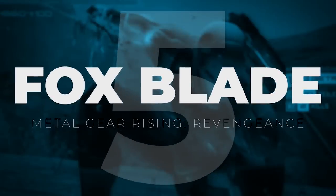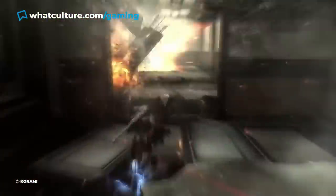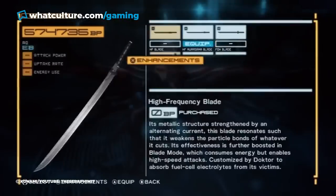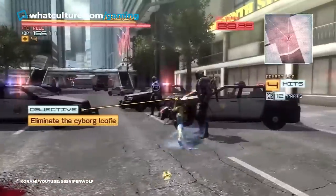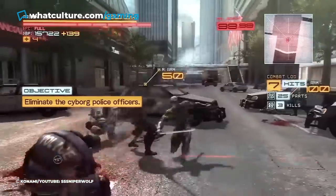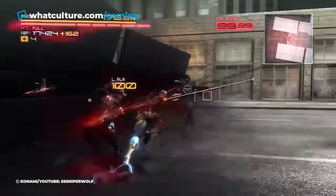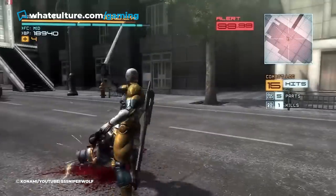#5: Fox Blade, Metal Gear Rising Revengeance. Players who pre-ordered Metal Gear Rising Revengeance were granted access to the Grey Fox DLC, which unlocked a cyborg ninja costume for Raiden and the iconic Fox Blade. Those who didn't pre-order could still buy it for a small fee, yet even then you still needed 200,000 battle points to purchase the Fox Blade in-game. Dubbed a cheat weapon by many, each strike has a high chance of no-selling armour and slicing through it like butter, with the chance raised further through costly upgrades.